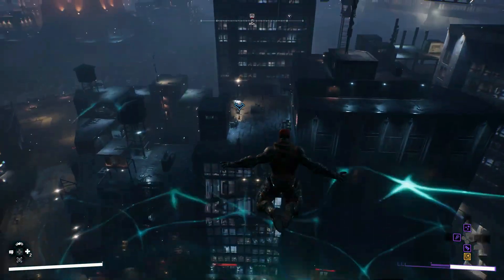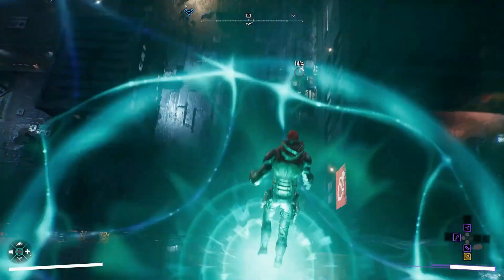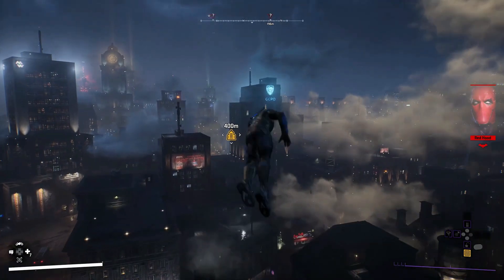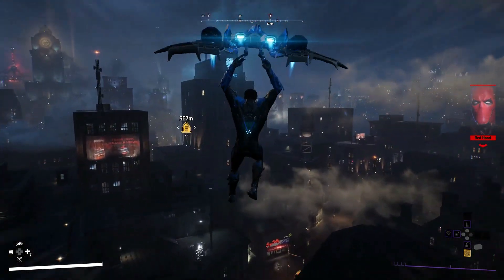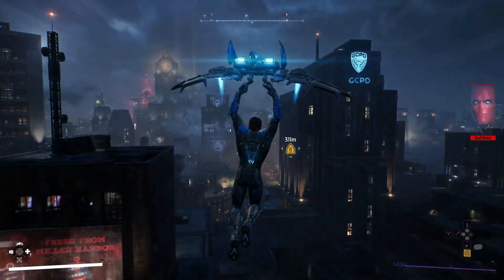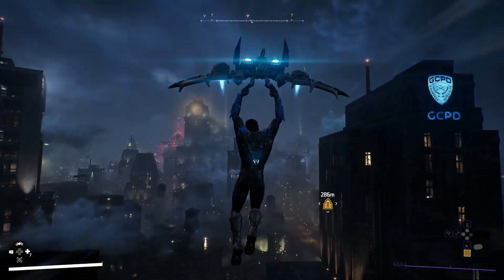Finishing up you have your hero-specific traversal. The first one we look at is Red Hood — he's very athletic looking with a mystical leap. And then finishing up we have Nightwing with his glider. Traversal options look absolutely amazing; it really is going to be a lot of fun to fly and leap all around Gotham City.